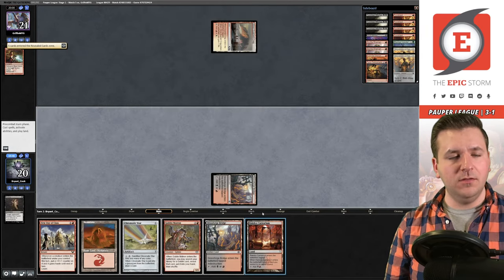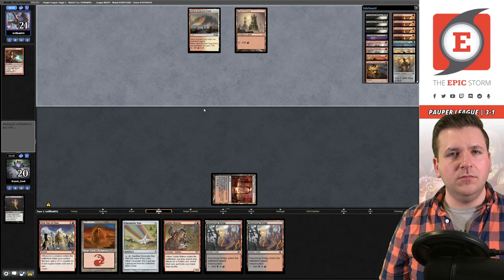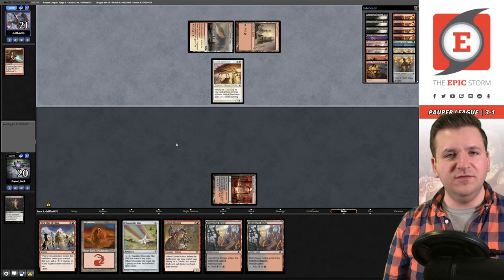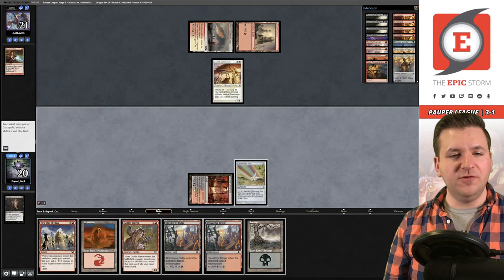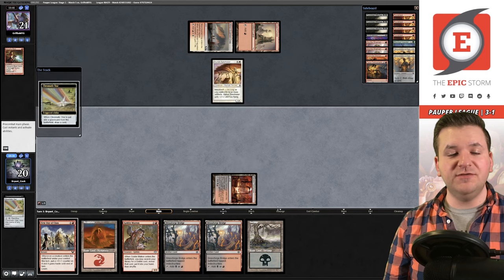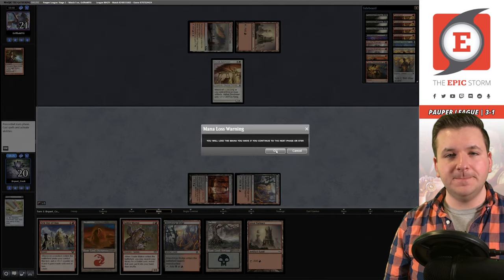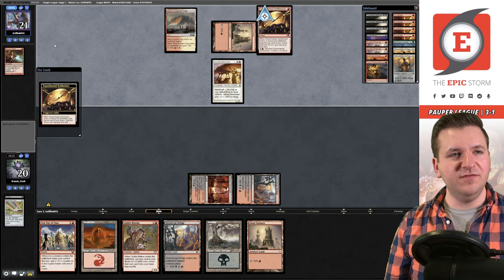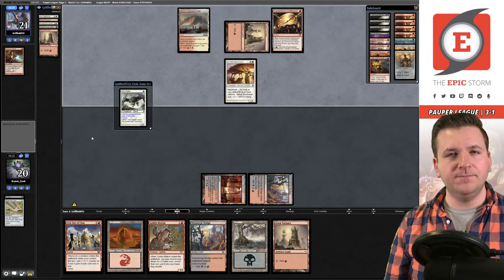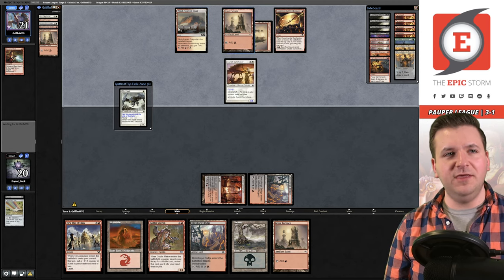Great Furnace, Auriok Sunchaser from them. We cycle Chromatic Star — no point playing Matron until I know which half of the combo I need, and apparently the answer is all of it. Lots of lands this game. They play another Synthesizer and Glint Hawk. If they have removal they might want to hold up mana — but playing the Glint Hawk seems free. They choose not to play the Glint Hawk — interesting.